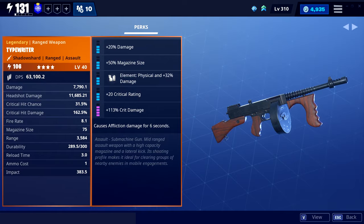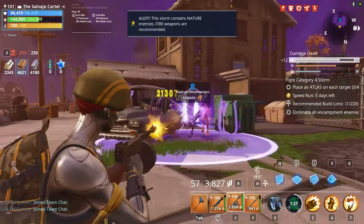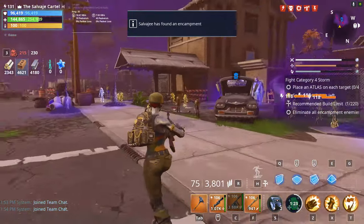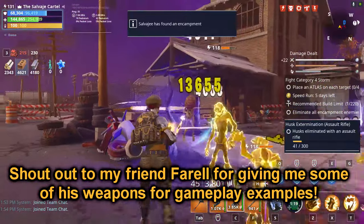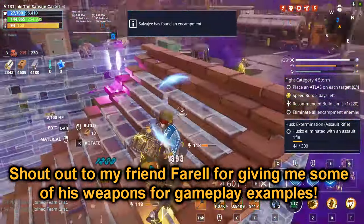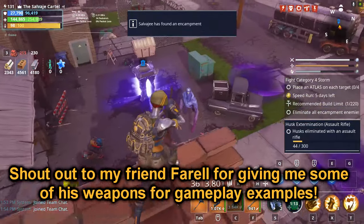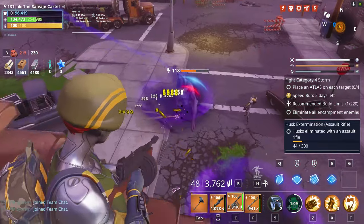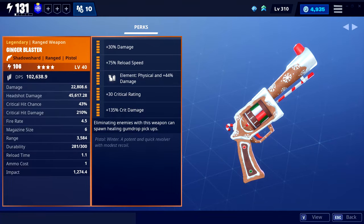The Typewriter is another top-tier assault rifle — this is the item I want the most from the Year Two Birthday Llamas. The Typewriter melts things with just a fire rate perk, and you can put whatever you want for the other perks, or go for a critical rating and double critical damage build. The only downside is it doesn't have a super crazy reload speed, but it's pretty decent. Hopefully my friend can lend me his Typewriter so I can show you guys some gameplay.